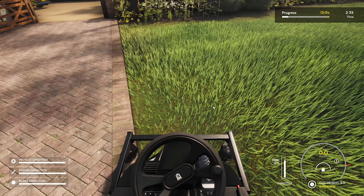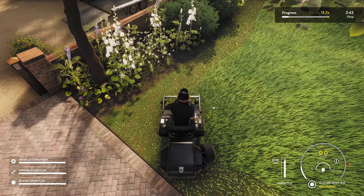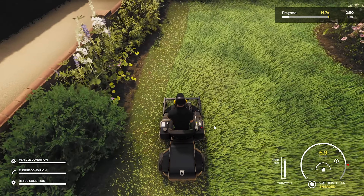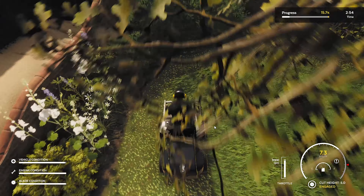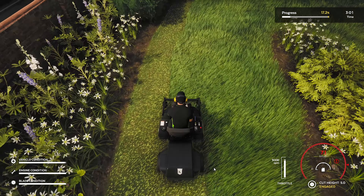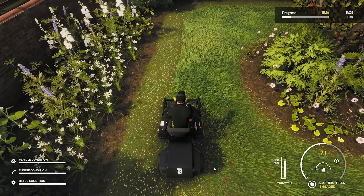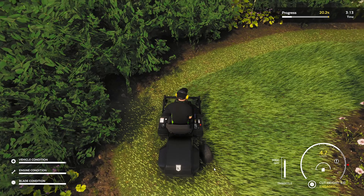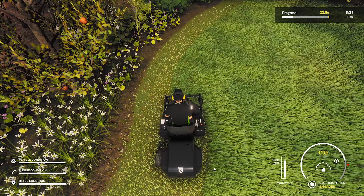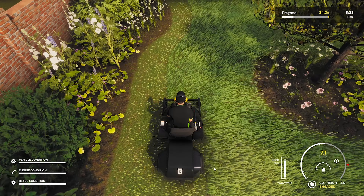I'll do another run around the outside — just listen to the engine and you'll hear it make different sounds, bog down and stuff. See there, it definitely bogged down — you can see it on the right-hand side where the speed is. One thing I've learned is you can either let off when it's bogging down too much and then keep going, or just drive through it — though I'm not sure what happens if you do drive through it.